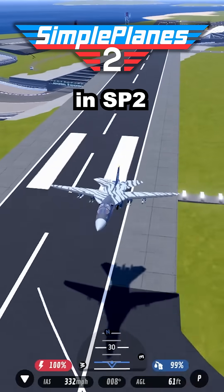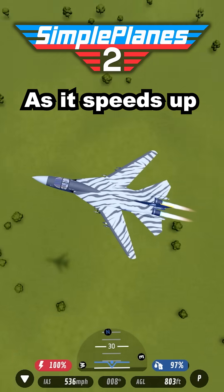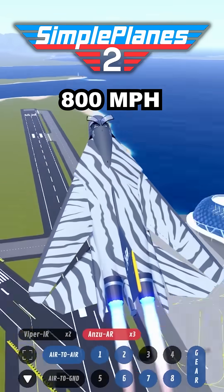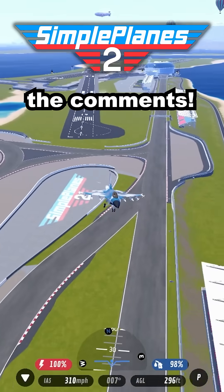Finally, the fastest plane in the Simple Planes 2 demo is the Stormfark. As it speeds up, its wings fold back and it reaches a top speed of 800 miles per hour. If you want to fly these planes, the link is in the comments.